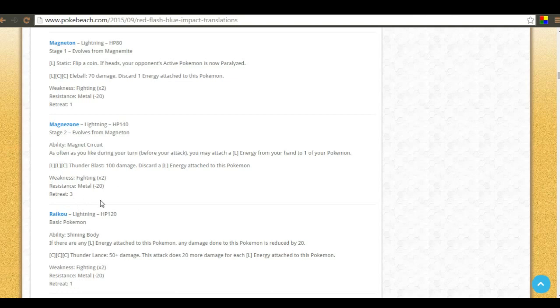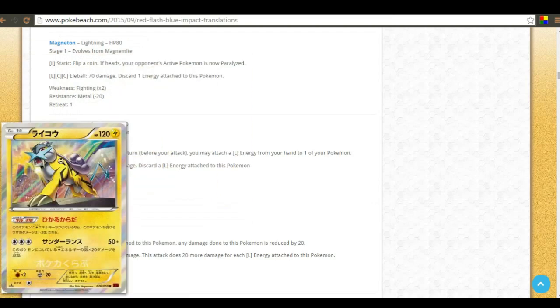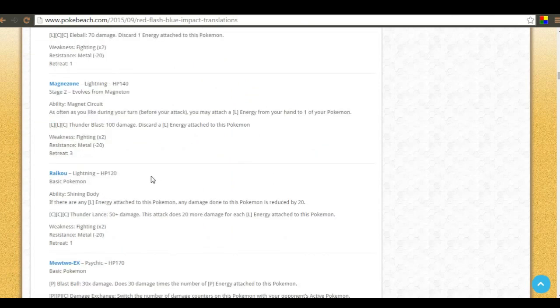Now here's Magnezone and Raikou together. Magnezone has an ability very similar to Blastoise and Emboar — it lets you attach as many Electric energies as you want from your hand to one of your pokemon. The obvious partner shown here is Raikou, which has Thunder Lance for 50 plus 20 more damage for each Electric energy attached to it. There are probably better partners for Magnezone, but this is a sweet little combination.